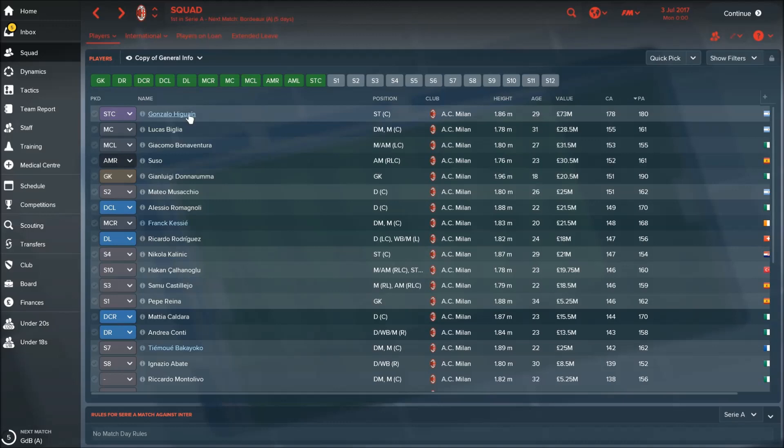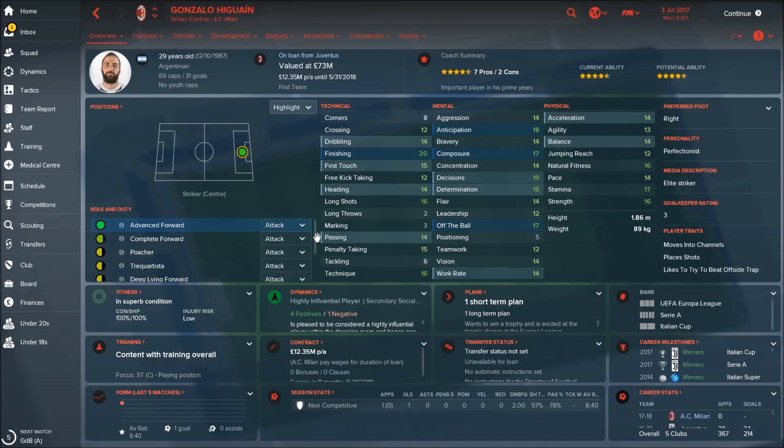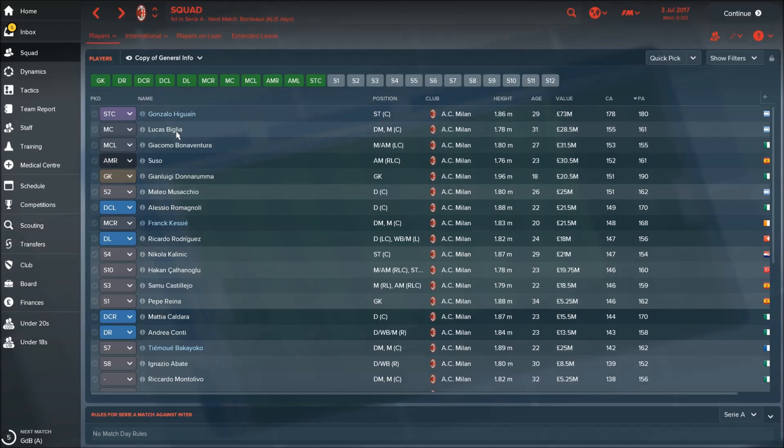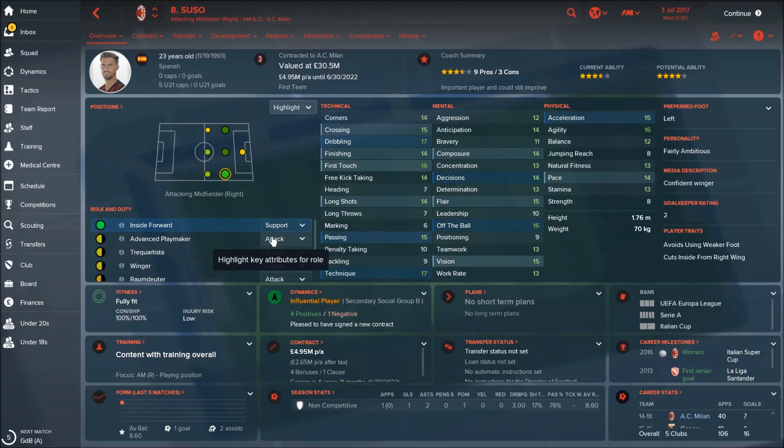Now let's check all the players and their current and potential abilities. The best player right now is Gonzalo Higuaín — current ability 178, a really fantastic striker. He came on loan from Juventus with an optional future fee, so you can get him for 35 million. The next player is Lucas Biglia, current ability 155, a great deep-lying playmaker.